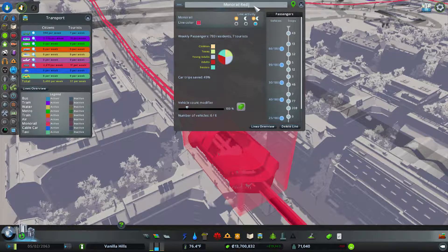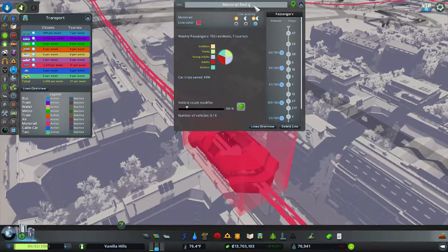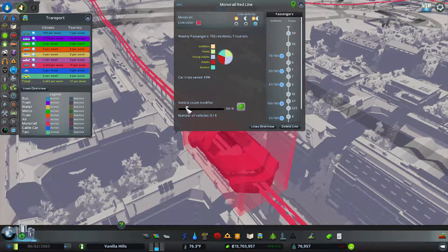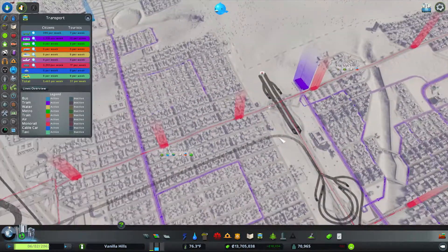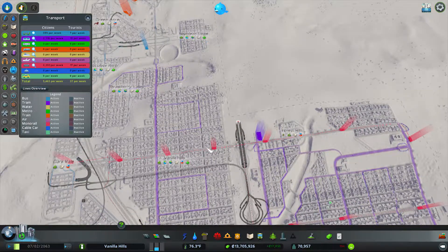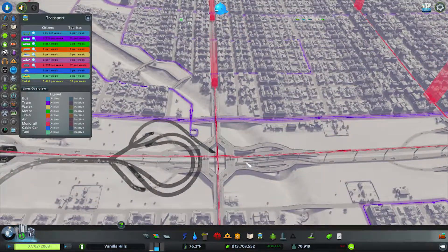So this is red line. And let's up it by two cars — that should help. So how many stops are there actually on this? One, two, three, four, five, six, seven. So having eight trains — we'll have a little bit of backup, but it should be fine.